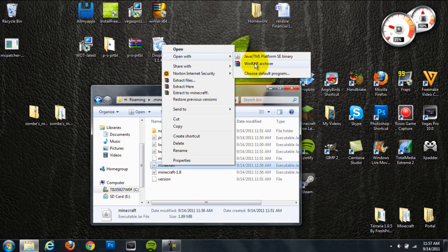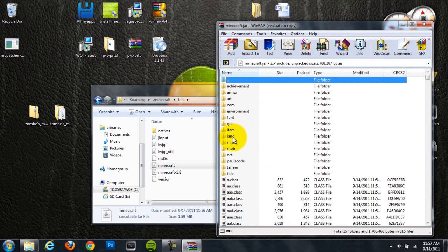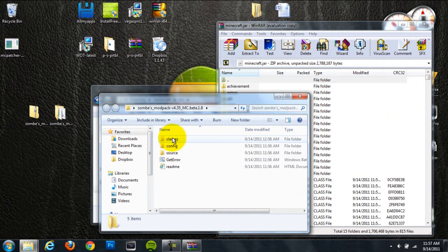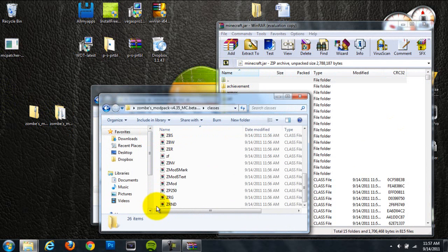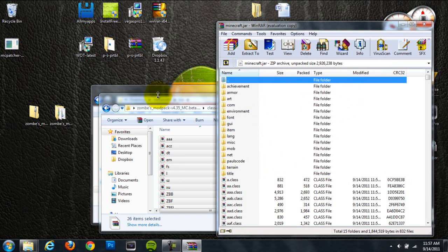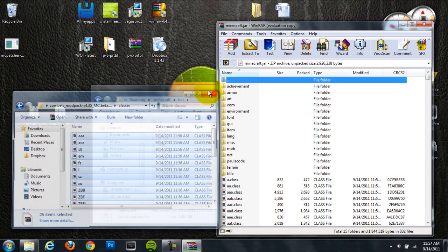Next, go to your Minecraft jar file, right-click, hit open with, and choose WinRAR or 7-Zip. I'm going to open the Minecraft folder, not the Minecraft 1.8 — I'm not sure if you have that, but I do, so make sure to open the regular Minecraft folder. Then go into the Zombe's mod pack folder and click on the classes folder. Grab all the class files and drag them into the Minecraft jar, hit OK, and they will install. Done with that.